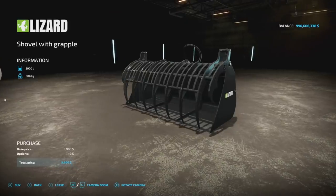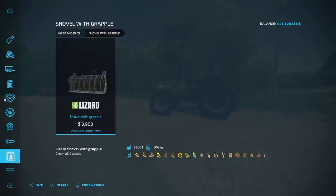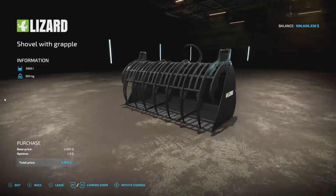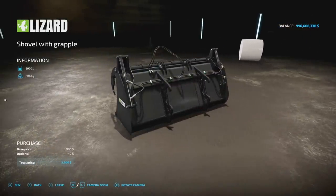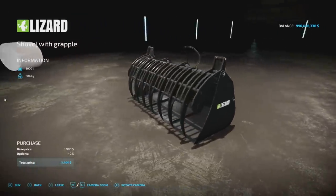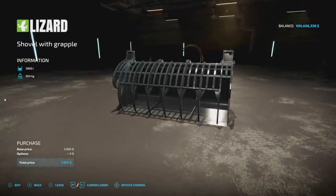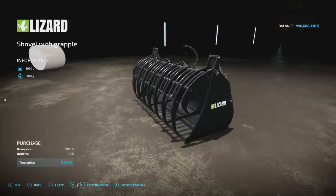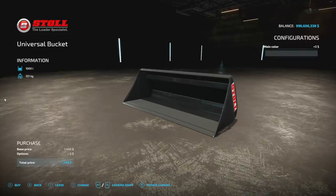One of my favorite mods to say — the Shovel with Grapple from Vertex Design. It has a 3,900 liter capacity for all bulk crops, weighs 604 kilograms, and hooks up to a telehandler. You can grab logs with it too — it's kind of a jack of all trades. The only downside is you cannot change the color and you're stuck with the Lizard logo.